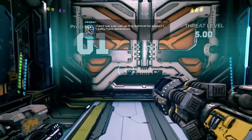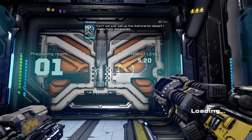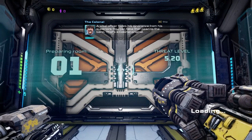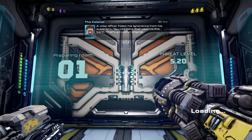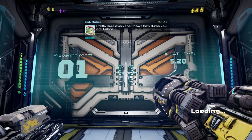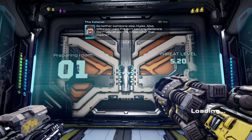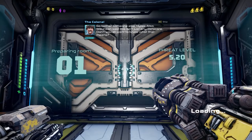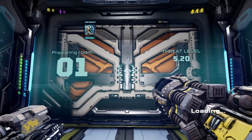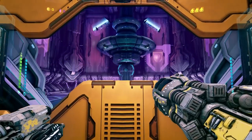Can't we just call up the Admiral for ideas? I really hate data cores. Poor Jasper — the officer hides his ignorance from his superiors. You can take that pearl to the bank. That's a Colonel original. Pretty sure everyone knows how dumb you are, Colonel. Go bother someone else, Hylas. Also, Wilkinson said this isn't just any data core. Don't you all want to know what that means? Not with any particular eagerness? No. Poor Jasper, I feel bad for you. Truly, I do.